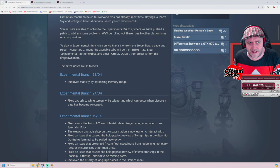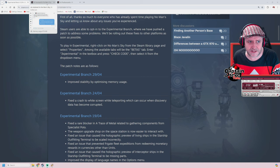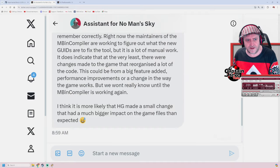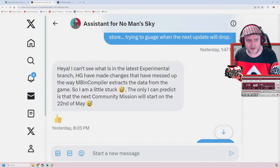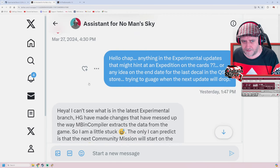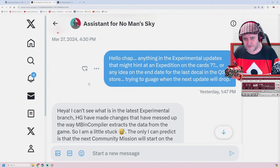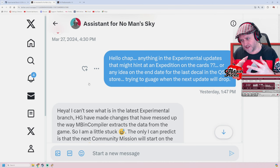Being the curious man I am, I thought I'd reach out to the people that know. I first hit up Kurt, the maker of the No Man's Sky Assistant app. I asked him: anything in the experimental updates that might be a hint of an expedition on the cards, or any idea on the end date of the last decals in the Quicksilver store, trying to gauge when the next update will drop.